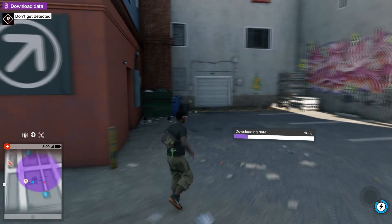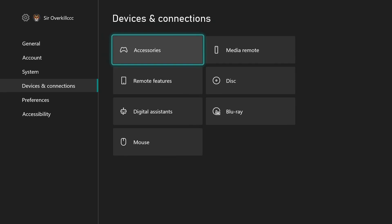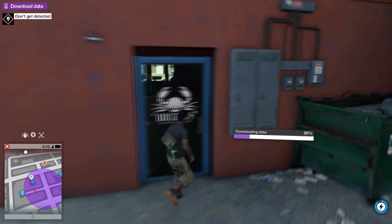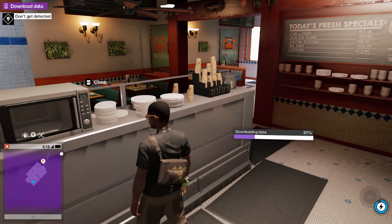So mainly what you want to do is update your controller and do a hard reset. To update your controller, go to Settings, then go to Device and Connections, go to Accessories, come down to the three dots, and go to Update Now. If you're on the next generation consoles, you can do it wirelessly without a cable. If you're on the older consoles, you need to put an adapter or cable into your controller to update — it'll tell you to do that. Update your controller, then do a hard reset. That is method number one.